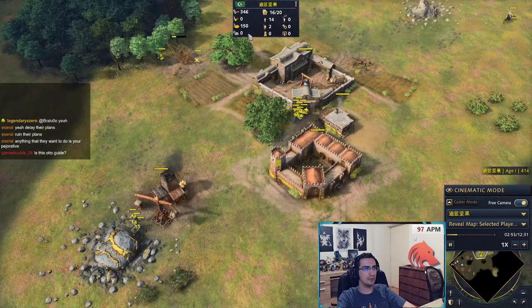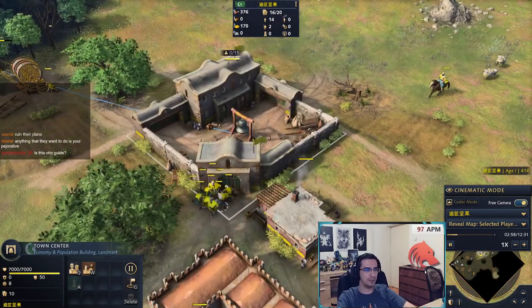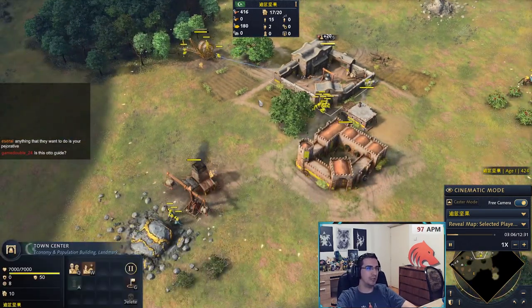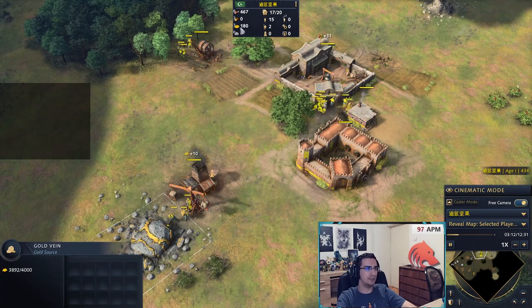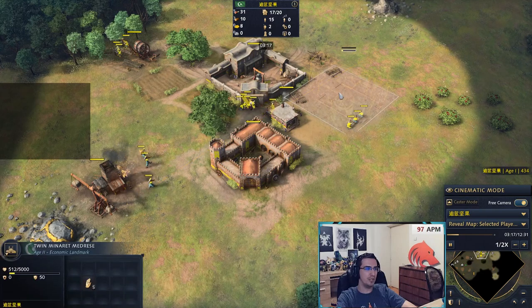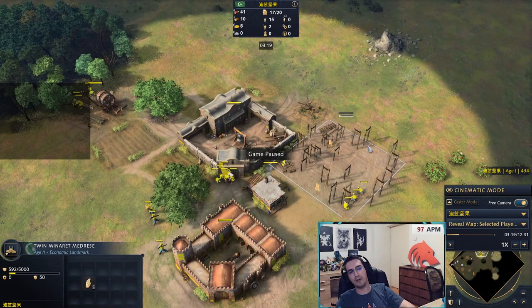As you can see at the top, I had ten on food — I moved one because the sheep were too close together and ten villagers couldn't fit. Now I'm rallying onto the wood line. I'm about to age up, and the moment I have 100 gold for a total of 200, I instantly move the gold villagers and start the landmark. For this build you want the Twin Minaret Madrasa landmark — the food gathering rate on those berry bushes is really really good and will sustain your economy nicely.